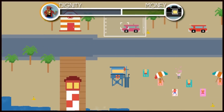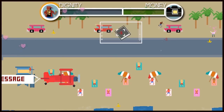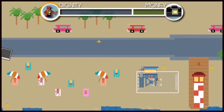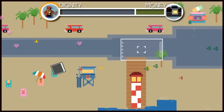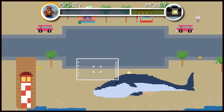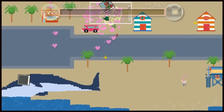One problem I have with the controls is the way you dash — it's just a dash forward in whatever direction you're going, and it's always the same length. So if you overshoot, that sort of sucks. I understand why they did that to add some challenge for the celebrity, but it also feels loose in terms of controls. I just got a whale power-up that makes me fast, which can actually work against you because you'll be out in the open a bit, and you have to change your strategy accordingly.